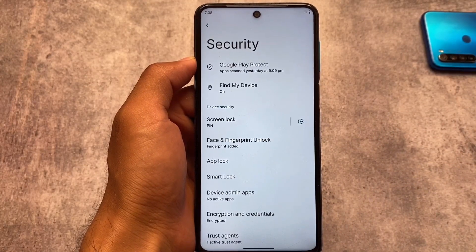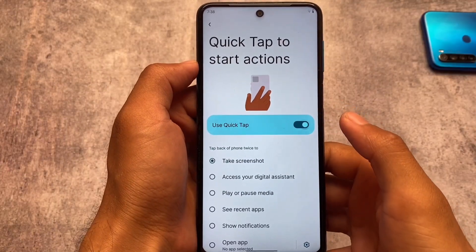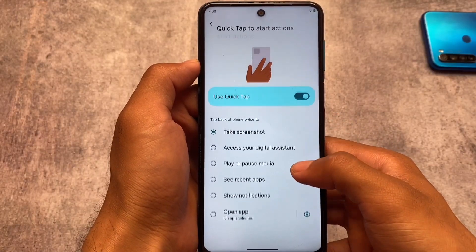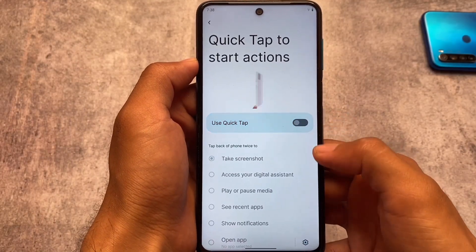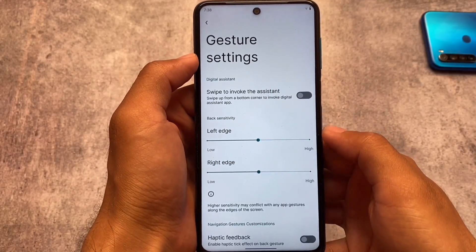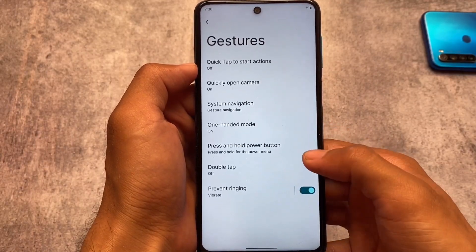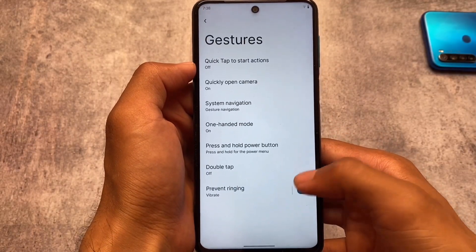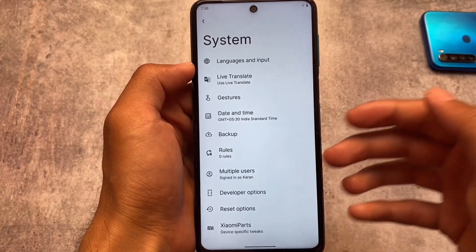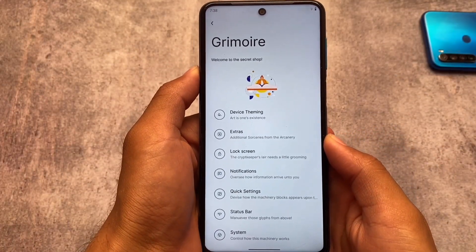If you want to use face lock and fingerprint lock together you can, including app lock, which is also included and not present in the default launcher. Moving on to gestures, the quick tap option is also there — I sometimes use it partially; it works sometimes and sometimes it doesn't. System navigation also has similar options available, including navigation bar related settings, a double tap option, and other standard features.